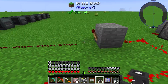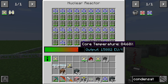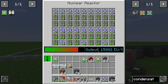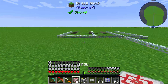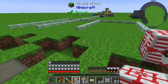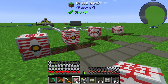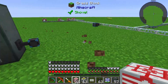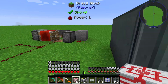IndustrialCraft 2 doesn't support that much energy output natively. We are generating 15,000 EU per tick, and if we use an MFSU — the highest energy storage in IndustrialCraft — you can see that the MFSU will explode when the generator is running. These cables connect the reactor to the MFSU.